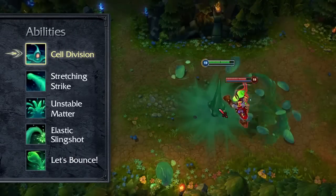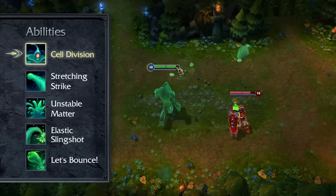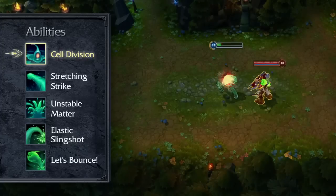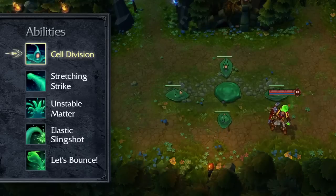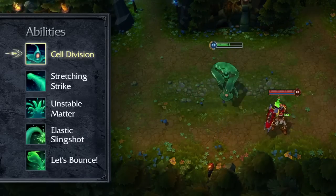Each time Zach hits an enemy with an ability, a chunk of himself flies off from his body. He can reabsorb these Bloblets to regain a percentage of his maximum health. Enemy champions can also step on them to crush them. Cell Division also causes Zach to break into four Bloblets upon death. If any of them survive by the time he recombines, he will revive with a percentage of his maximum health, depending on how much damage the Bloblets have taken.